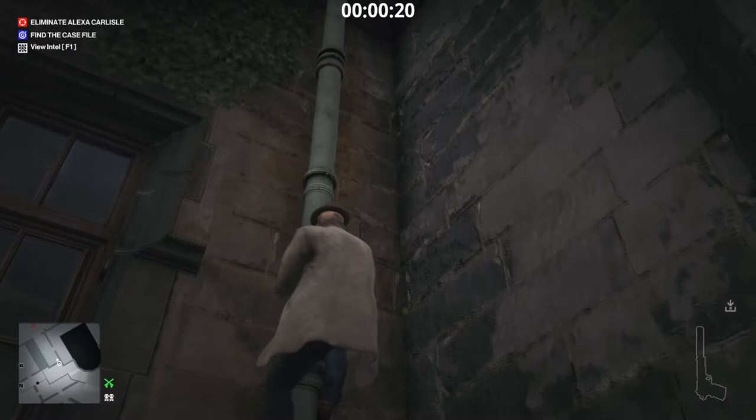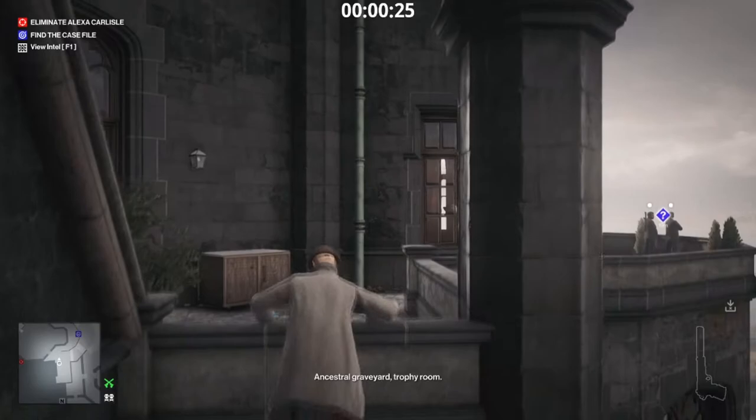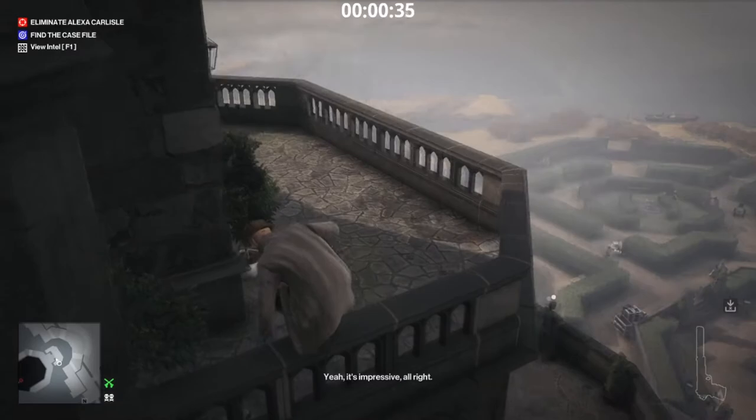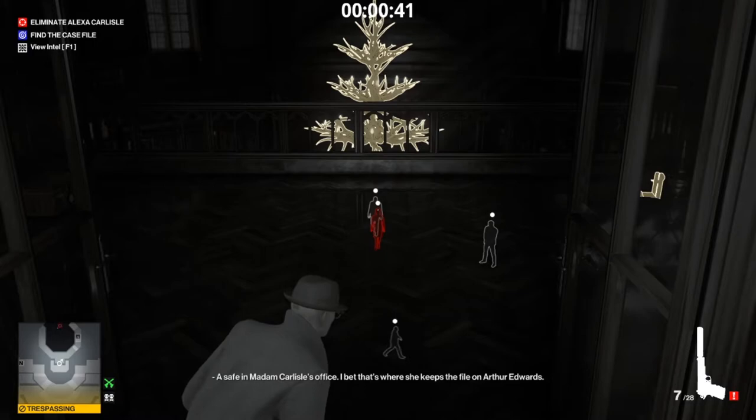Keep climbing — hang off the ledge and climb up — then we're going to climb up this pipe here. As we're getting to the top, Alexis should be coming into her office, or at least on her way.